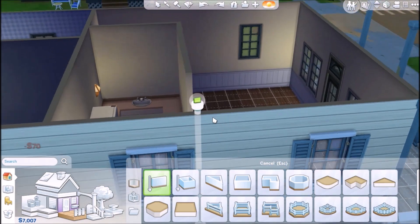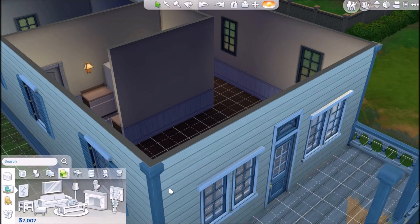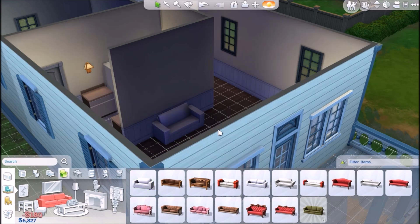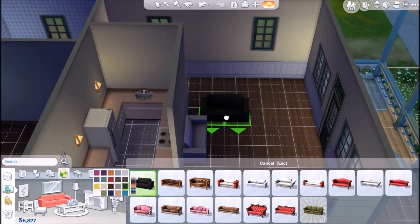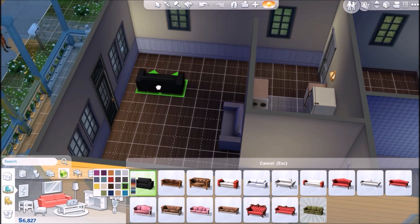Alright, I guess we'll keep that there even though I don't really want it there. Let's get a sofa — a cheap sofa. We'll change the color and make it black. If you hold down the Alt key you can pretty much move it anywhere you want, which is kind of cool.